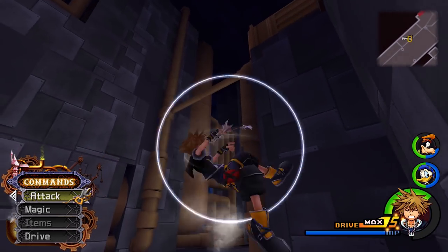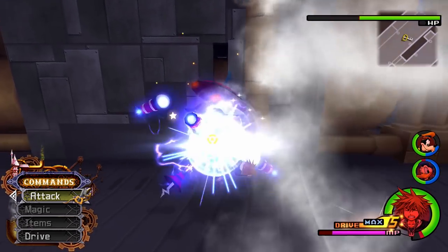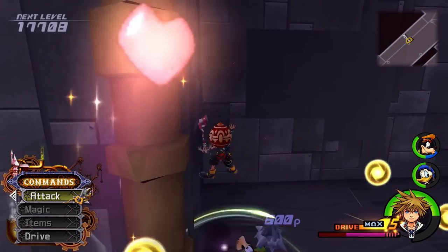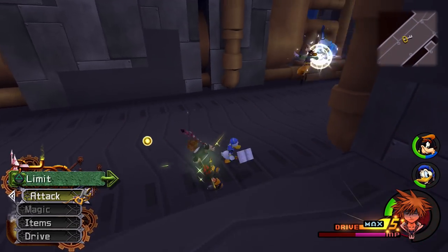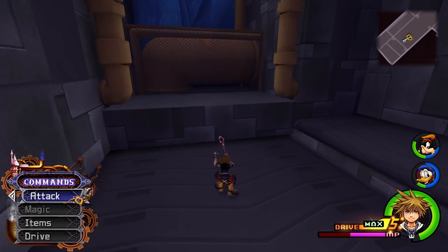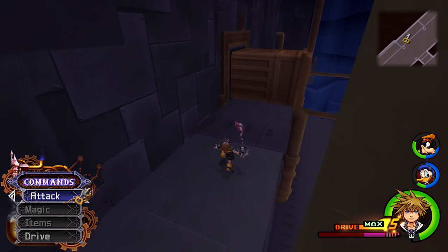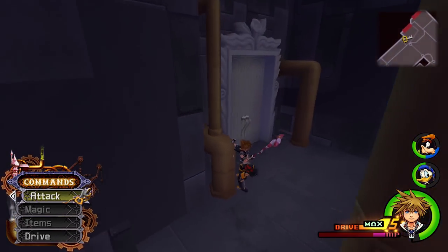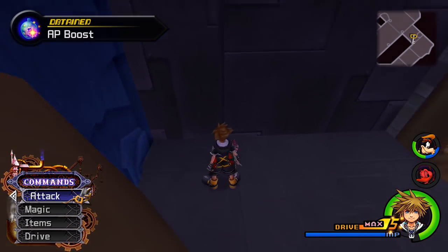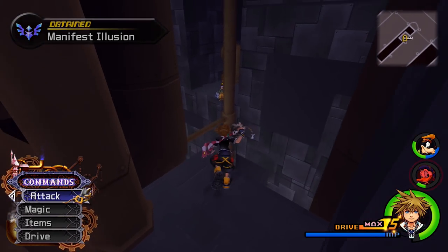This is the really, really annoying part. I'm going to heal up. These guys just kind of chase you — you can kill them if you want but they're just annoying. You need to kill them obviously because you need the Remembrance Crystals. What you want to do is go all the way over here to grab a chest containing an AP Boost, and then there's another item right over here containing a Manifest Illusion. Now we can leave — never come to this area ever again.